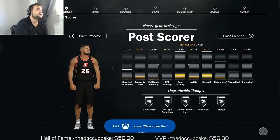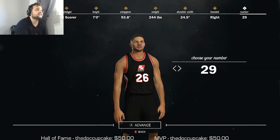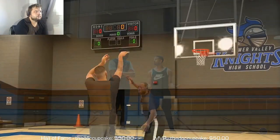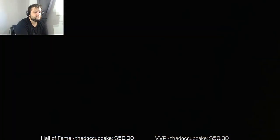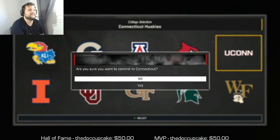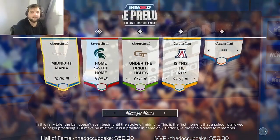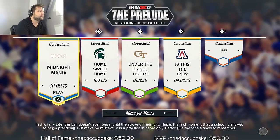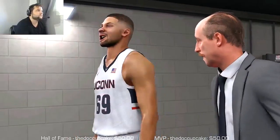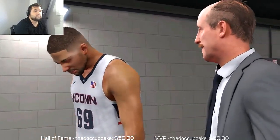After that, just pick any stats you want and watch a 6-minute cinematic that you can't skip. Then you'll pick a college team and watch another cinematic that you can't skip, and you'll unlock an achievement right before your first game.